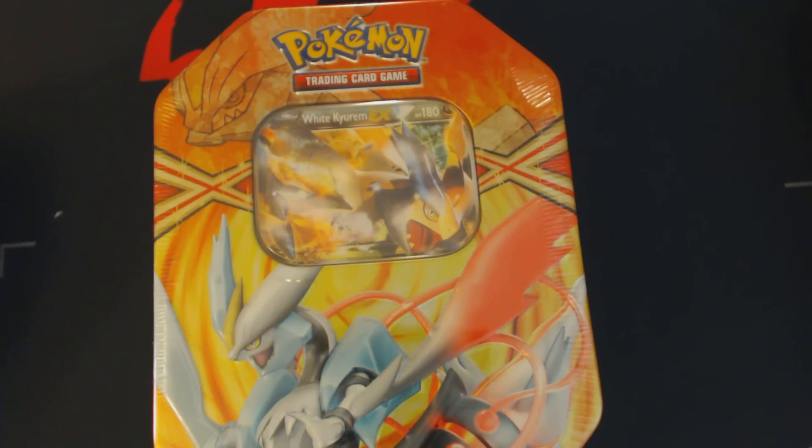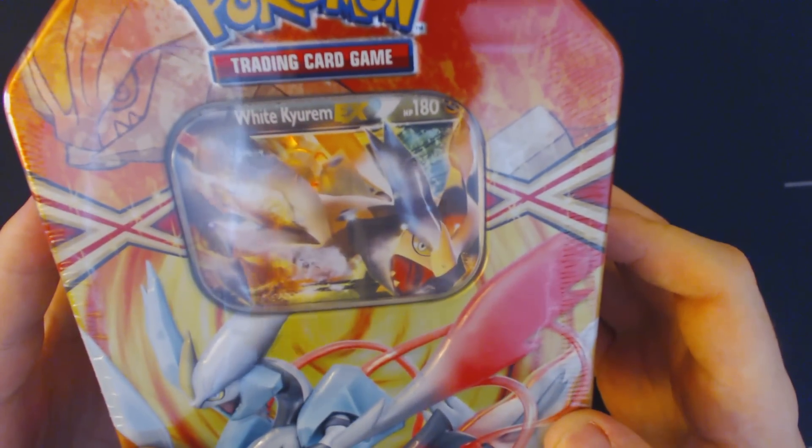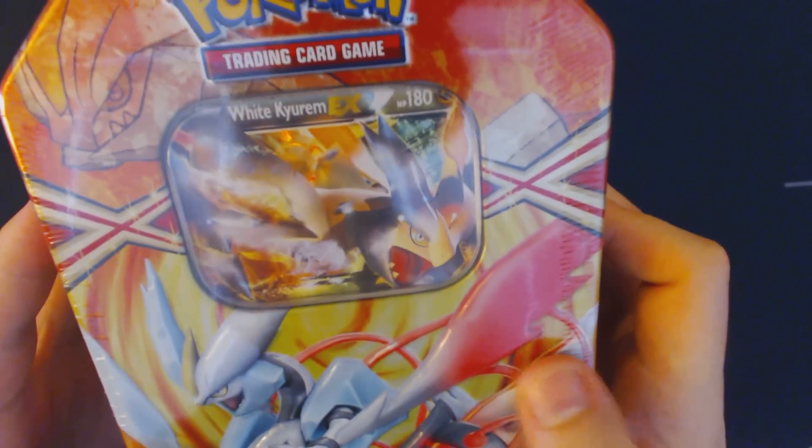Hey now, welcome back, Pokemon Trainers. This is your friendly neighborhood Bullidos, and today we're going to be cracking open one of these White Kyurem EX tins.